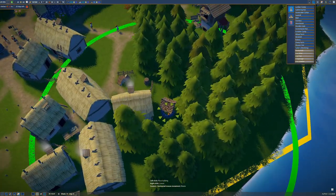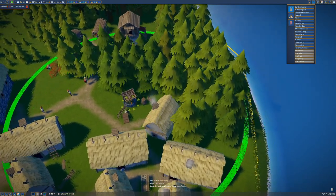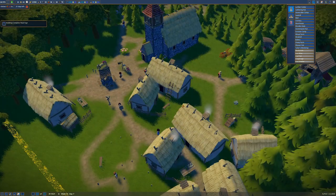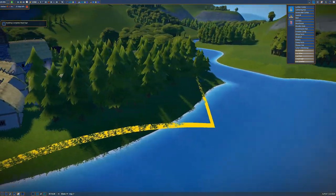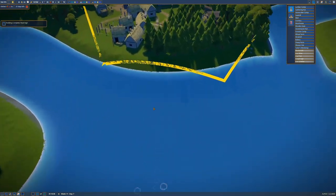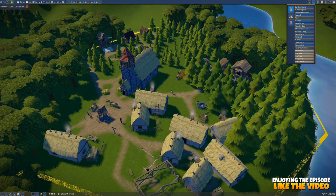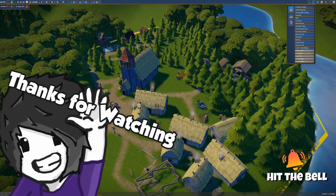Let's add another well out here to cover the expanding residential area — that should reach nicely. And that's going to be it for today's Foundation episode. We got our church done which is awesome. Next episode we'll hopefully start working on the fisher hut and start earning money from food. Things are going pretty well overall — we're getting more people and filling up work slots. Thanks for watching, feel free to leave a like, subscribe, and hit the bell for notifications. See you all very soon!